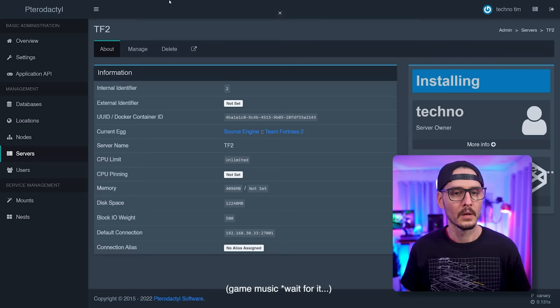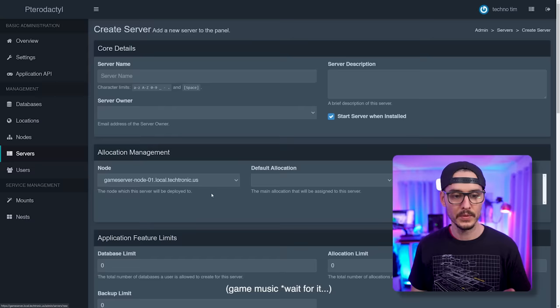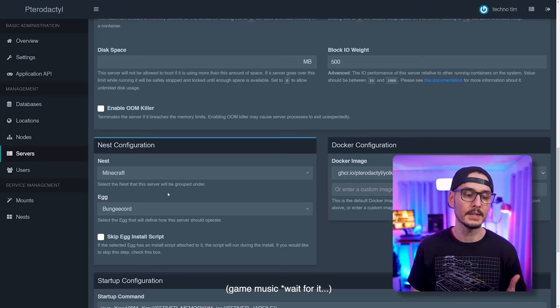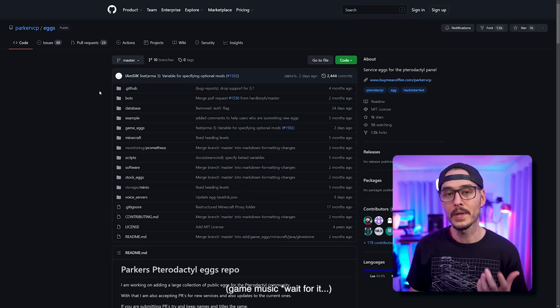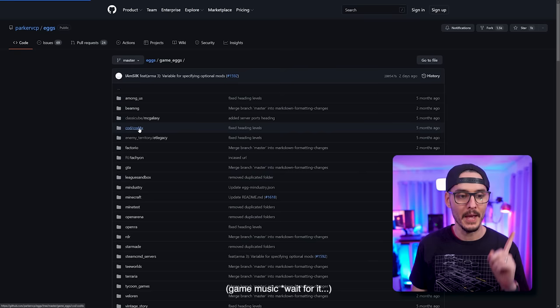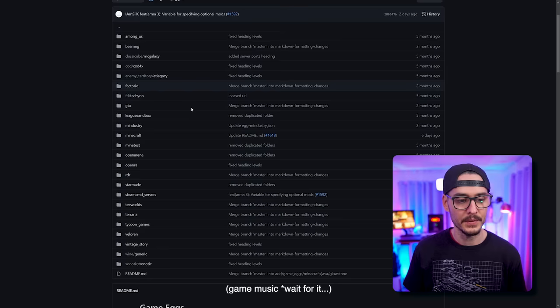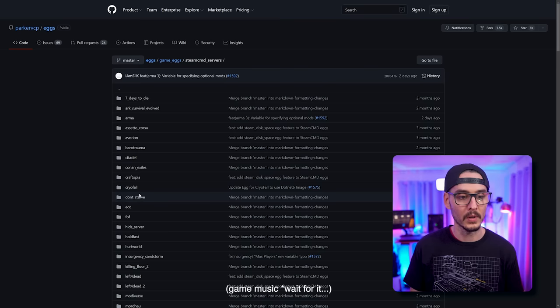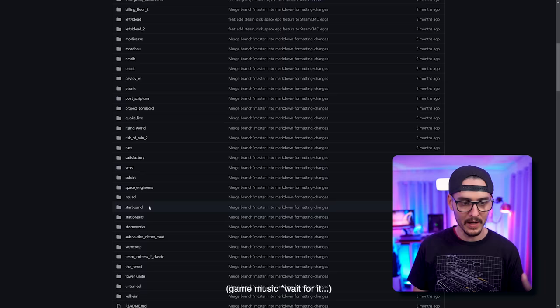While that's going, let's add a custom game. By default we have a limited set of games, but the community has built tons of nests with tons of eggs. If we go to the GitHub repo at parkervcp/eggs, we'll find a lot of eggs for many games. Under 'game eggs' we can see Among Us, Beaming, Factorio, Minecraft, Terraria, and many others. There's also a Steam CMD folder with more Steam games: Arma, Seven Days to Die, Left 4 Dead, Left 4 Dead 2, Quake, Starbound, Team Fortress 2 Classic, The Forest, Tower Unite, Valheim, and more.